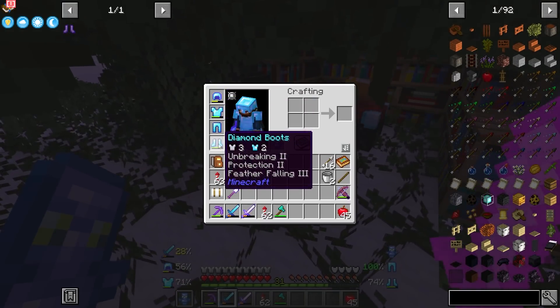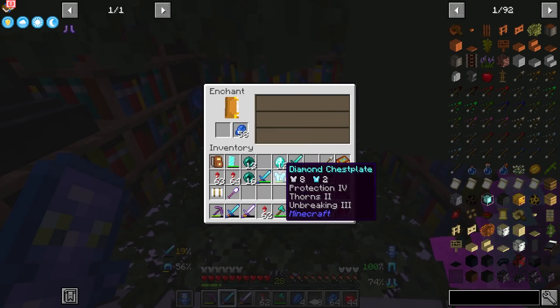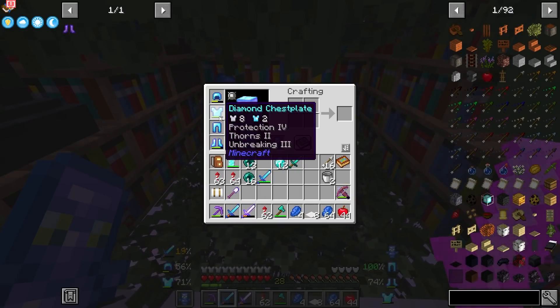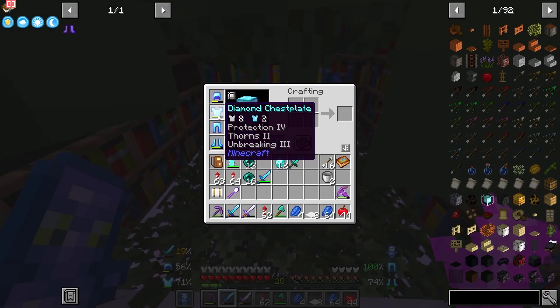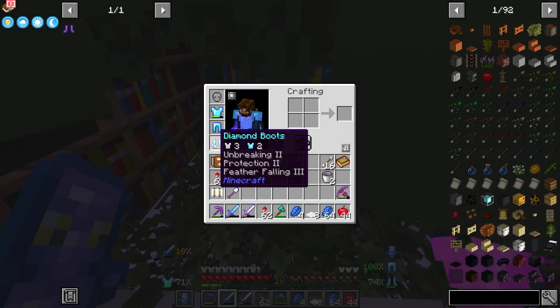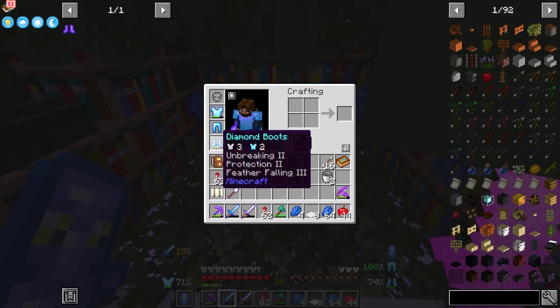Since we have a mending villager, it's about time we get a beefier armor set. For a diamond chest piece, this isn't quite bad. Thorns is okay — I'm not a big fan of thorns but it does work. This one already has Protection 4, which I'm kind of excited about, and it also has mending. I think it's better to have a full set of Protection 4 than anything. Later on if we can get Protection 5, that'd be great.